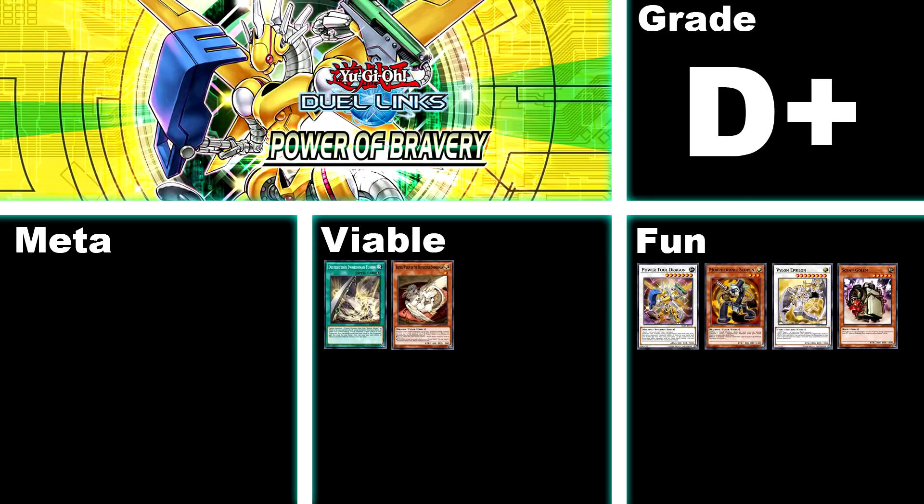The 29th box is Power of Bravery, D+. Sadly the main focus of this box is Morphtronic and Power Tool Dragon, which although pretty fun is a bit far off being viable. The only reason you'd ever dive into this box is for Buster Whelp and the Buster Blader quick play fusion spell, which are both insane cards that take Buster Blader from being garbage to actually viable. But the majority of Buster Blader is elsewhere, so this box will give you nothing unless you happen to be building that already. The box also contains some Vylon and Scrap support, but both those archetypes are reasonably unviable.